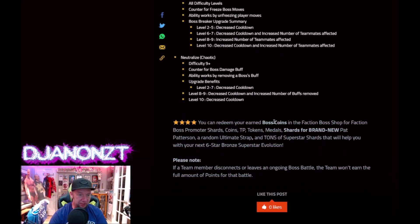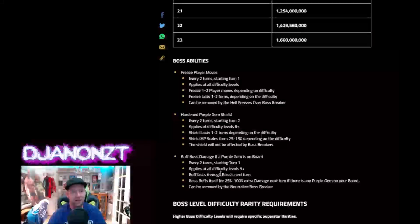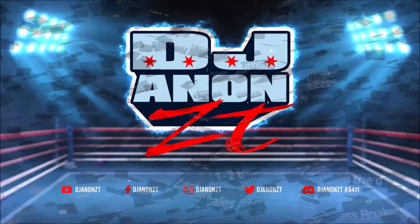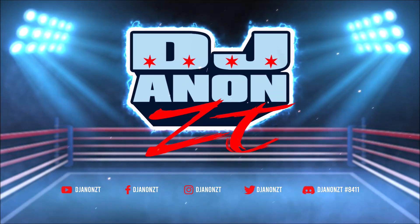You can redeem your earned boss coins in the Faction Boss Shop or Faction Boss Promoter Shop. I think we got it — put your purple people in, put your bleeds in and your leeches, do some damage, use Neutralize, take the shield down with Hell Freezes Over and smash those level 23s. Until next time y'all. Peace.